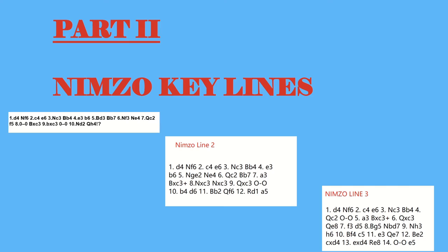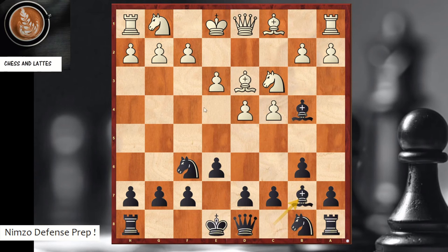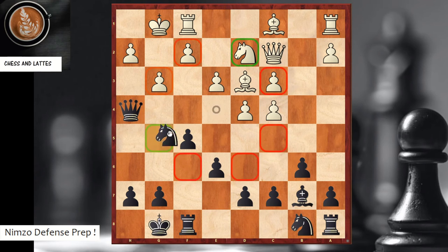Part two: how to get to the positions I've shown and create attacking chances with black. The key ideas we've seen: e3, b6, bishop b7 targeting the long diagonal, knight f3, then knight e4 creating pressure against the knight, queen c2, f5 supporting the knight, we double the pawns, castle, knight e2 in this case, and we go with queen h4. Even after g3, the nice tactics with knight g5 ensure great attacking chances for the black pieces.